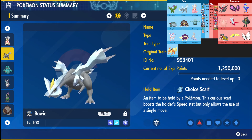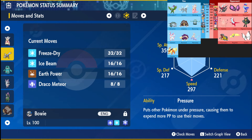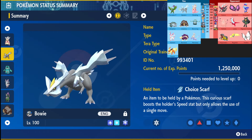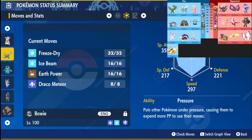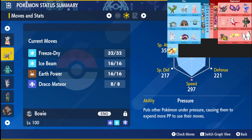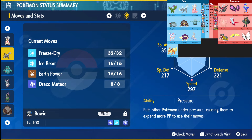Next up we have Kyurem rocking the Choice Scarf with Freeze Dry, Ice Beam, Earth Power, and Draco Meteor. Emil does not have a Freeze Dry resist at all — half of his team is weak to it — so he has to be very careful of Kyurem coming in and clicking Freeze Dry. I'm on a Scarf set so that in case Klawf gets a plus-one Attack boost, I can come in and pick it off. Earth Power is for stuff like Petorunt, and Draco Meteor for things I don't hit as hard, like Darkrai.